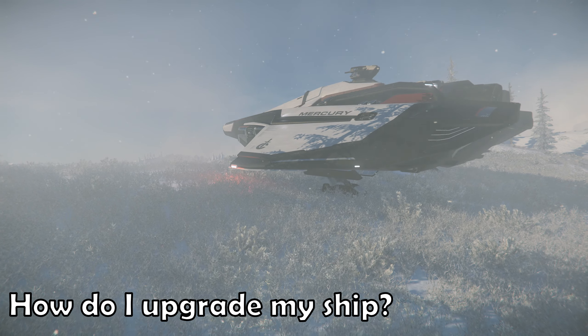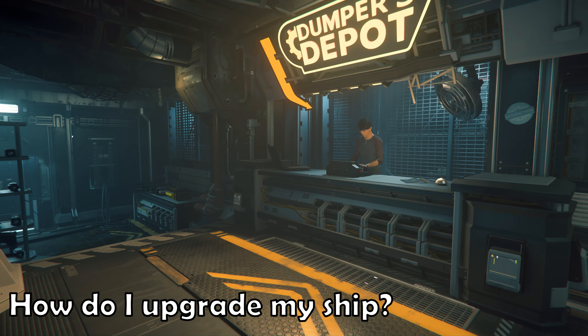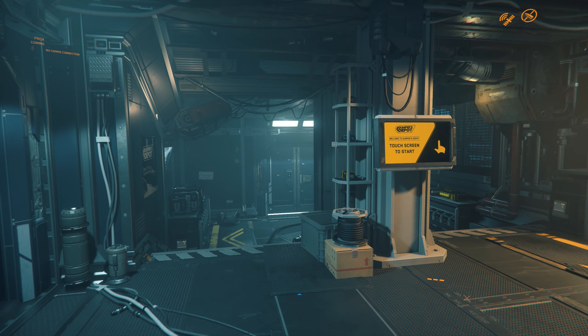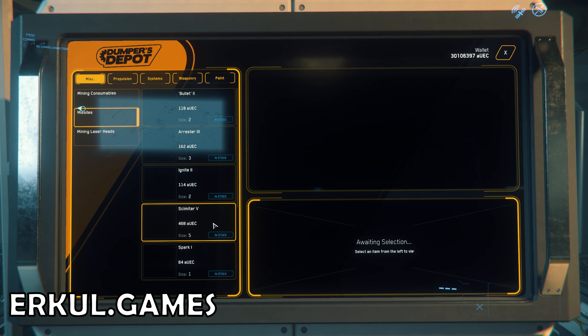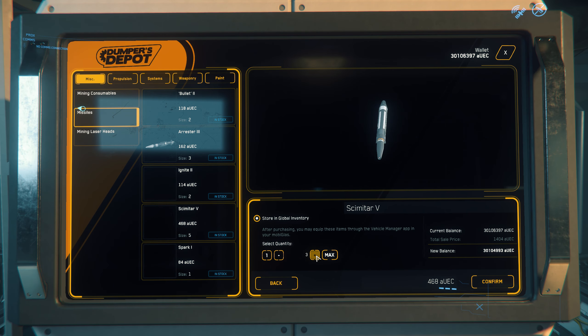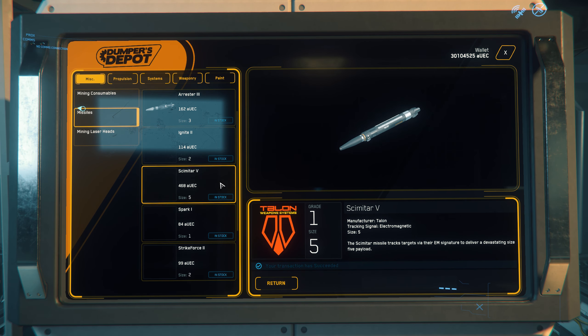How do I upgrade my ship? This is done in two phases. Firstly, you'll need to purchase a compatible upgrade for your ship. There are various ship part vendors scattered around the Stanton system who will sell you ship components in exchange for alpha UEC. One of the best ways to find compatible upgrades is to go to the Urkel.games website and play around in there. The Star Citizen YouTuber Subliminal also does some great guides for each ship. Once you've purchased your upgrade, you equip it through your mobiglass — hit F1, then traverse to the ship equipment tab, select your ship, and follow the UI prompts to replace what you want to replace.